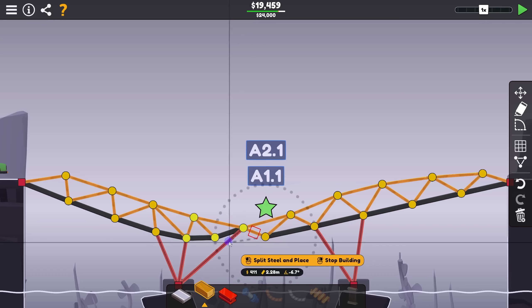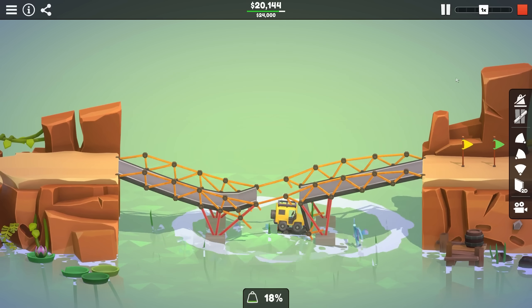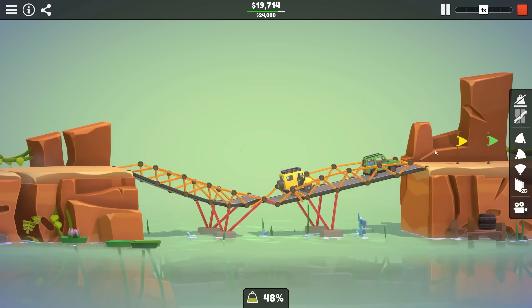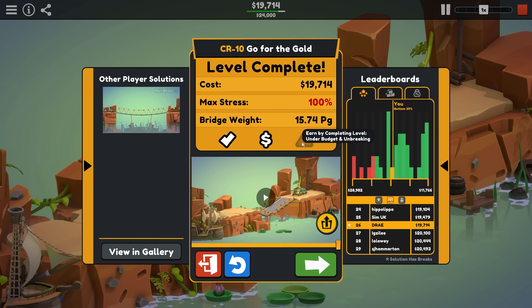Do I want to add metal here or should I just reinforce with more wood? Let's try that. Damn it. Yeah, we're going to need some damn metal. One broke. Oh my God. Well, just one broke — I guess that's fine. The bridge is still up, that's the important part. Unfortunately, didn't get under budget for that, but obviously I'm not taking budget very seriously right now. I also love that I had a hundred percent stress, hence the broken beam.